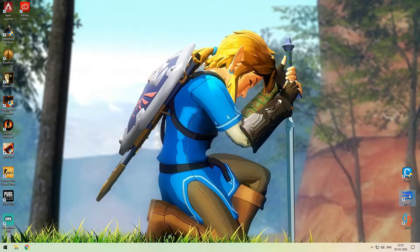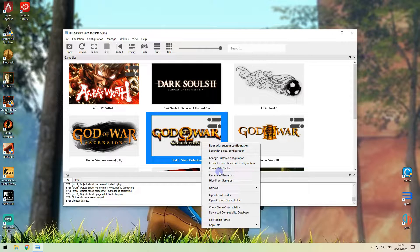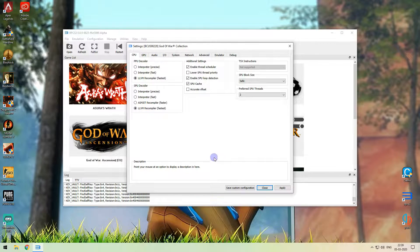First, open RPCS3. You will launch the emulator. If you want to launch the game, right-click it. There is an option to create a custom configuration. If you want to set the settings, you will create one. If you want to follow along, you will replicate the same settings.